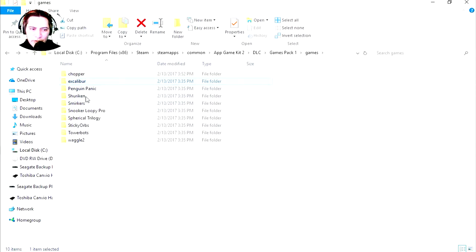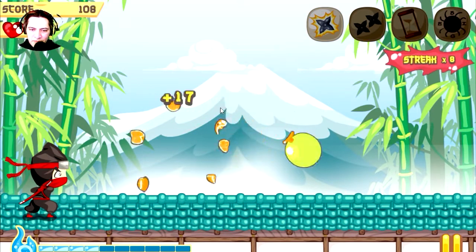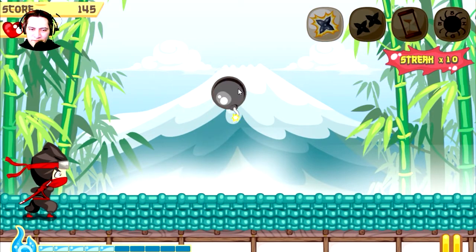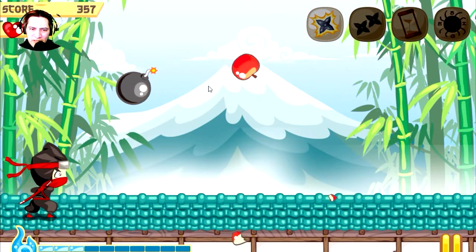Let's try Shuriken. Let's play it. I believe you get the source code for four of these games and the graphics for all of them. This is like Fruit Ninja, I like this. Very fun. Don't click on that — another bomb. Be careful, I better be careful.